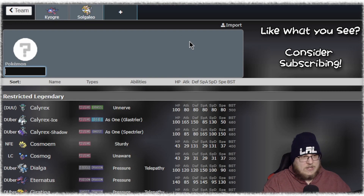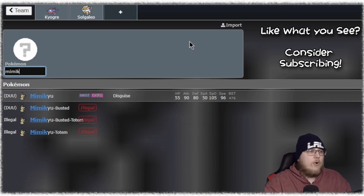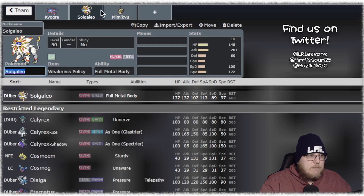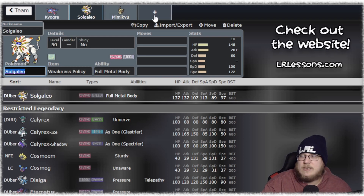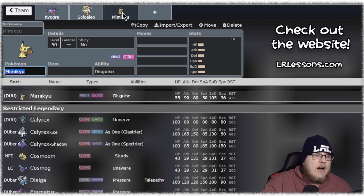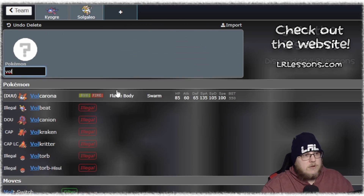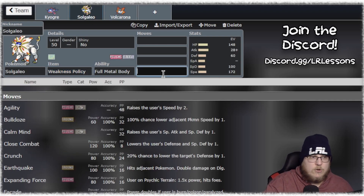Pairing with Solgaleo, we've seen things like Mimikyu or other Trick Room setters. I like Mimikyu a lot. Mimikyu and Solgaleo works a lot like Calyrex and Mimikyu where you kind of just get to set up Trick Room for free. Another option I've seen lately is getting into the Follow Me and redirection part and just setting it up with your own Solgaleo.